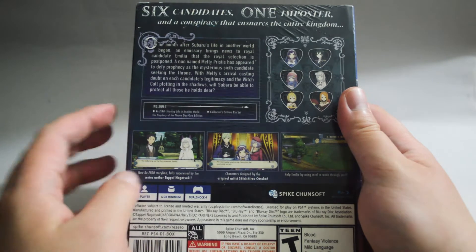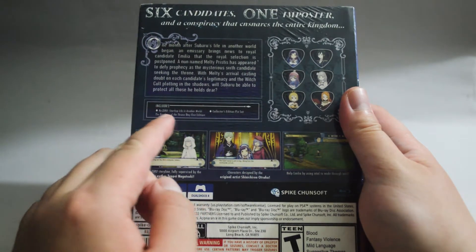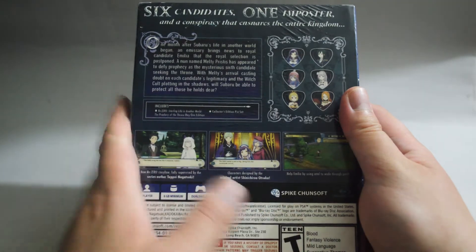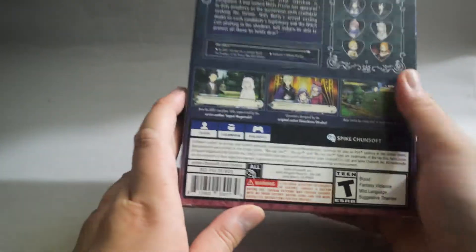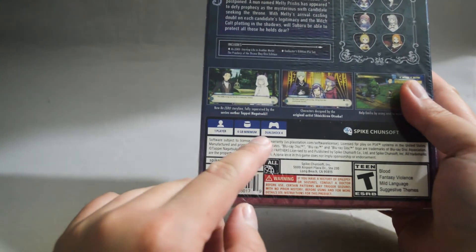Here it talks about what's included in this Day 1 Edition: the game and a pin set. Let's look into some details — this is a one-player game and requires a minimum of 6GB of hard drive space.